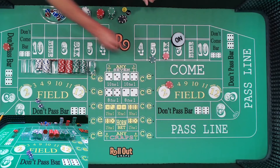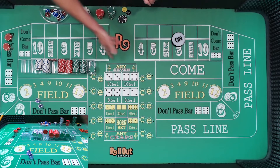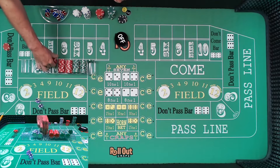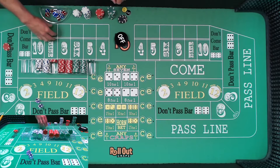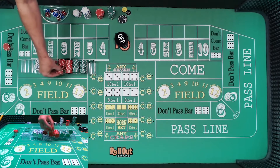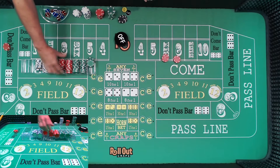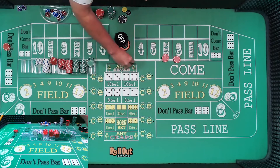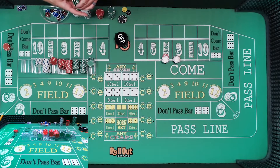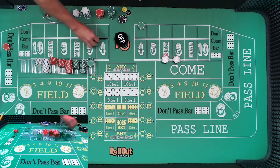All right, not bad at all. We got pretty good hits there. We did lose our $30 that we had out there, but we won $40 on the don't. That's definitely the kind of scenario we'd like every time. That's a loss of the dice. We're going to get back on the six and the eight for $18 each. We had some fours and a ten, but I'm going to go ahead and try the four again — the fringe numbers were hitting.